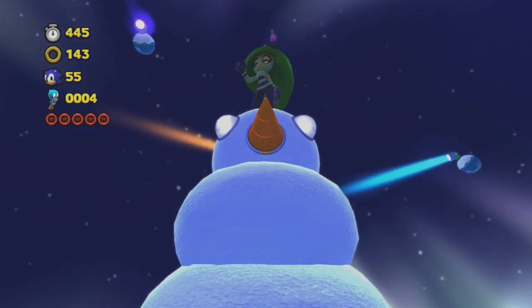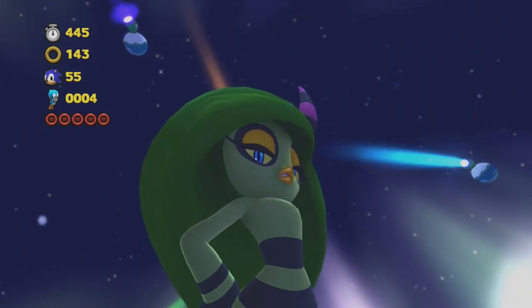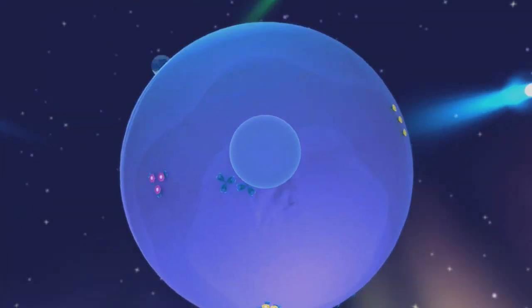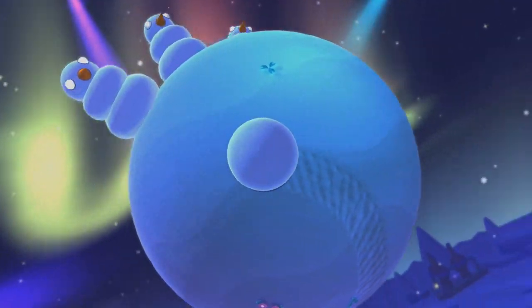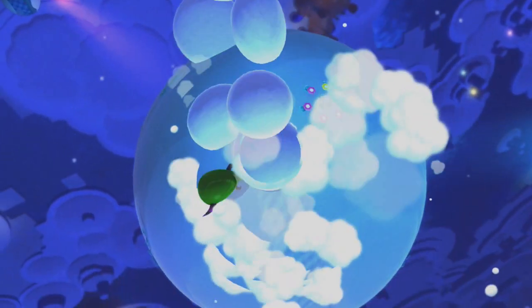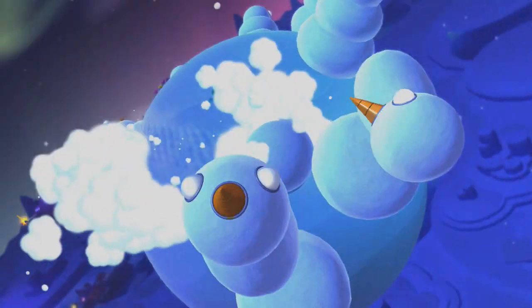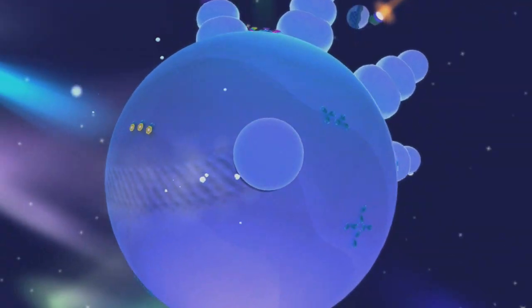And this, ladies and gentlemen, is Zena — the only female Zeddy of the Deadly Six. This boss fight is actually kind of time-consuming depending on how you handle it, but this isn't one where you can just charge into her with three or two homing attacks. I have to hit her three times as a snowball.